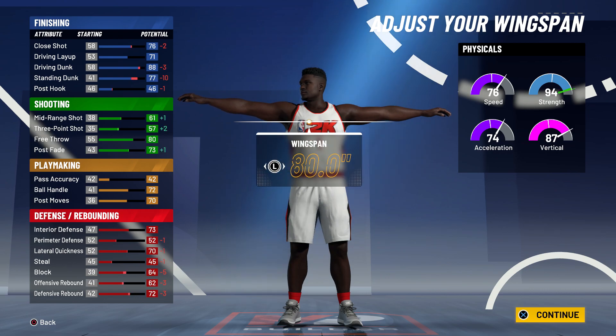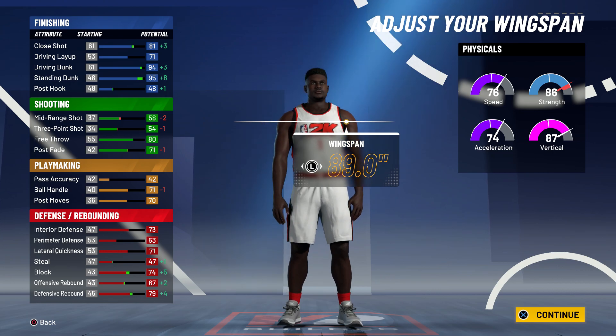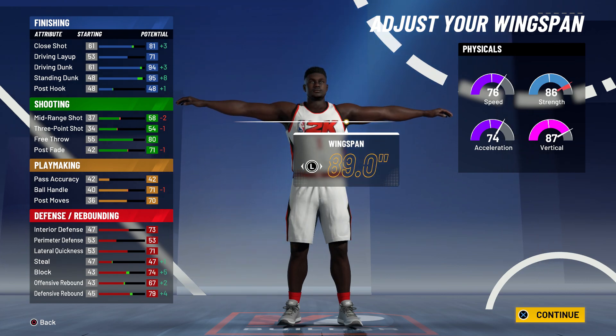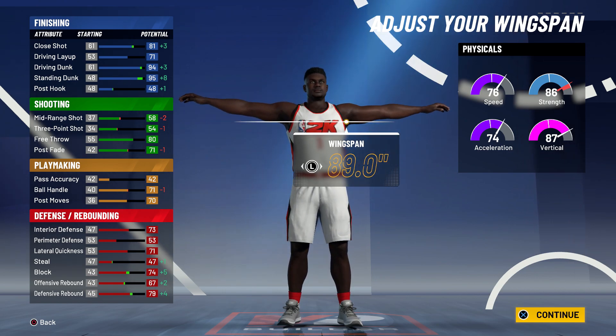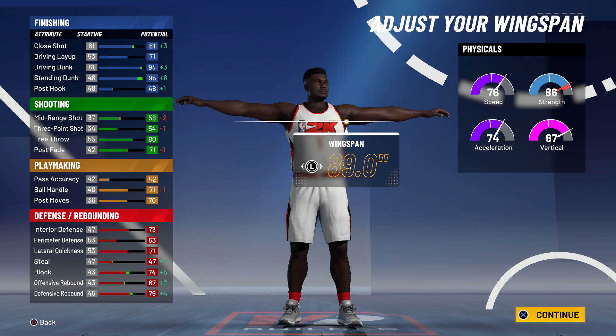The wingspan for some reason affects your strength this year, but it's not the biggest deal. I'll go ahead and take that 94 driving dunk with max wingspan. The three-pointer only goes down one and the ball handle goes down one. You will be able to speed boost with this build — if somebody has floor general and you get takeover, you're fine. The finishing stats are unreal. The driving layup doesn't change at all, you'll still be able to get long athlete, the close shot is still going to be an 81, and your rebounding and defensive stats look crazy.